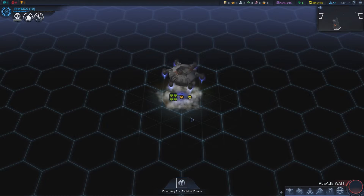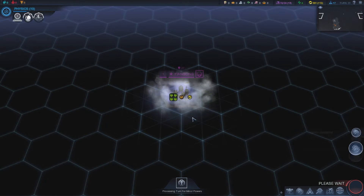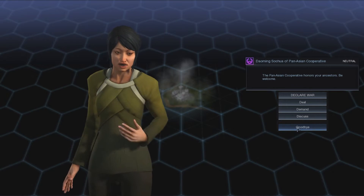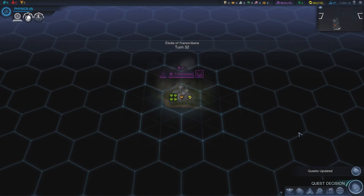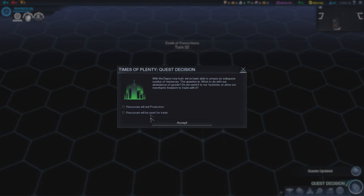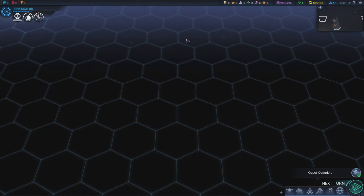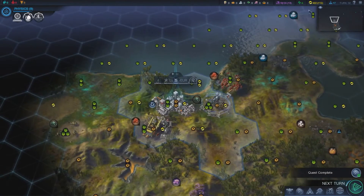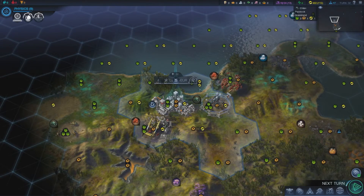Jesus, they're all coming in now. With the depot now built we can set up trade routes. Do we want production from trade depots or energy? Energy — energy is what we live for. Now we're getting 12 energy per turn — perfect.